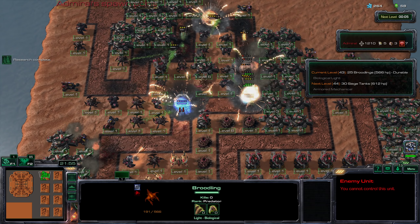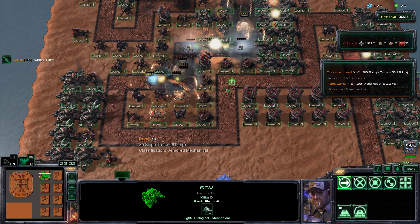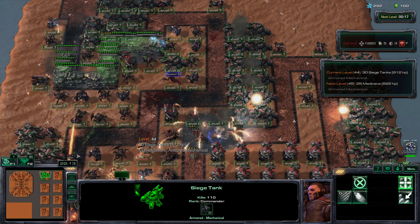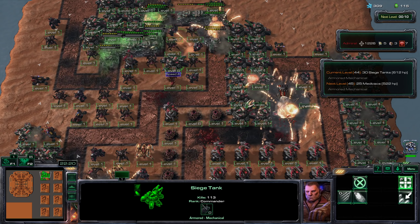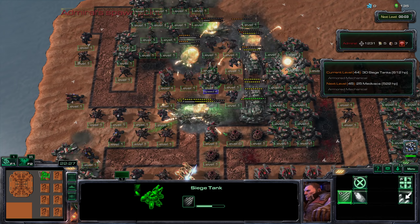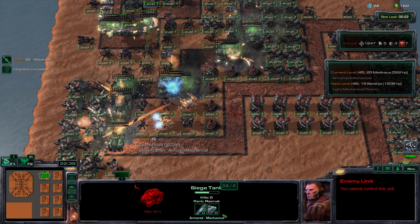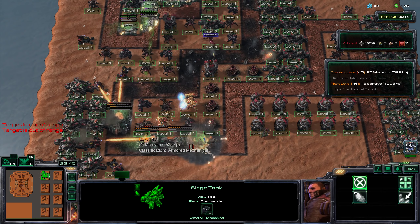Seems like we're doing reasonably well against the durable Broodlings. Getting that final damage upgrade here would be quite nice - just need to do a little extra focus fire with this Siege Tank, don't want any of these guys to sneak through. Siege Tank is now up to 567 damage, or 882 against armored units, so he's able to completely one-shot these level 44 Siege Tanks, which is unbelievable.